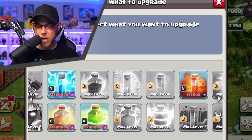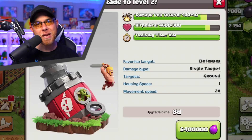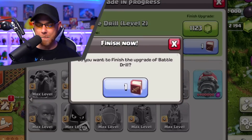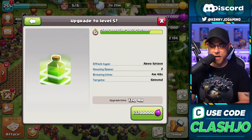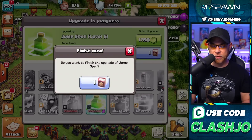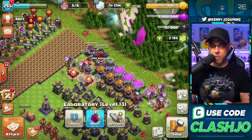Speaking of the Battle Drill — 6.4 million elixir, talk about spending smart! Using a book of fighting to complete that upgrade, with two levels still to go. We're going to upgrade the Jump Spell and the Heal Spell as well — 13 million elixir, book of spells, Jump Spell done. That leaves us with no elixir again — 8.8 million elixir. We did not plan this out very well at all.